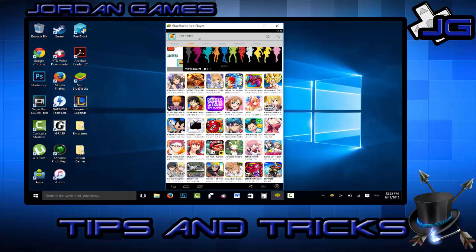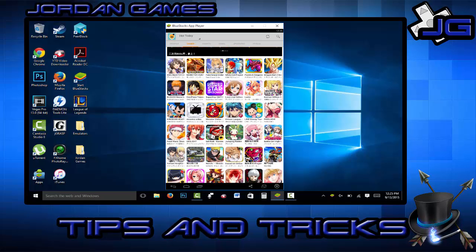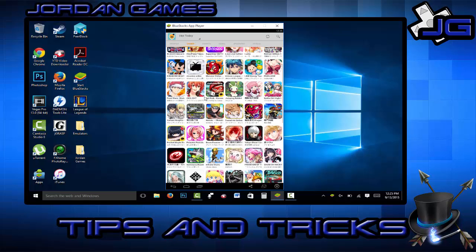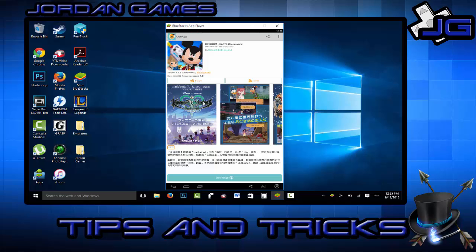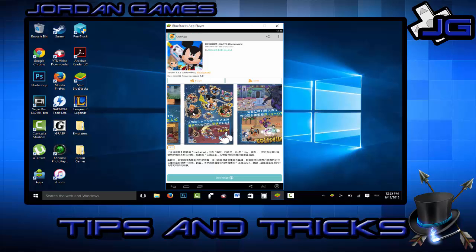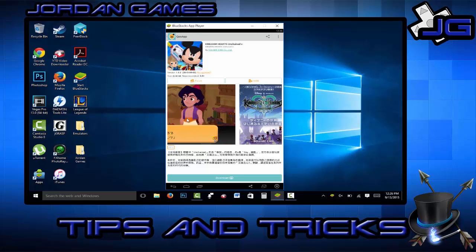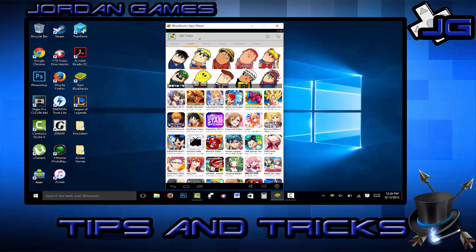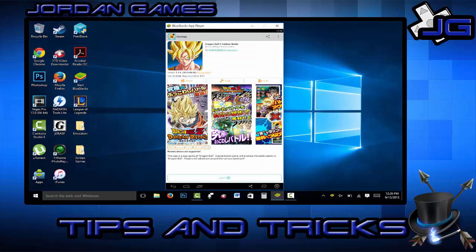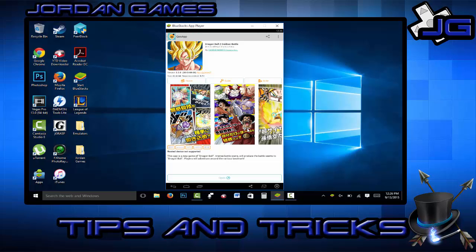So here's actually inside QooApp and you can see all the different apps they have — DBZ, One Piece, Bleach, Kingdom Hearts, all kinds of different stuff. Of course they're all going to be in Japanese, but for people that want to play these games and don't have an Android phone to download this to — if you have an iPhone or just don't have a phone — this is the best way to get this app and these games.